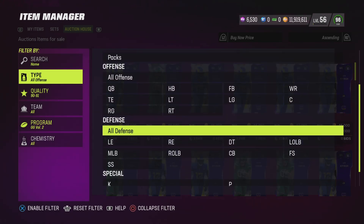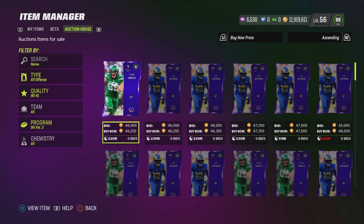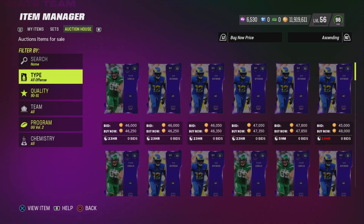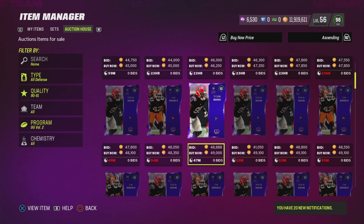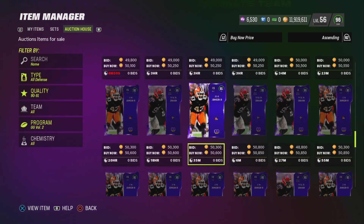My suggestion is to go by all offense, all defense, or by individual positions. So for offense, you could look at tight ends and wide receivers — filtering by individual position sometimes makes the card show up cheaper. For defense, you could look at left end, free safety, middle linebacker, and right outside linebacker — and that may apply to the 88s as well.